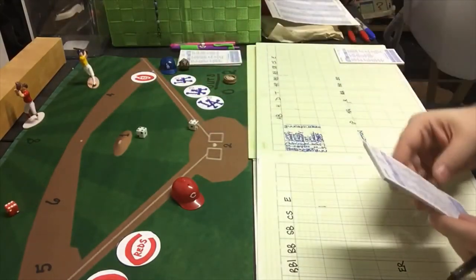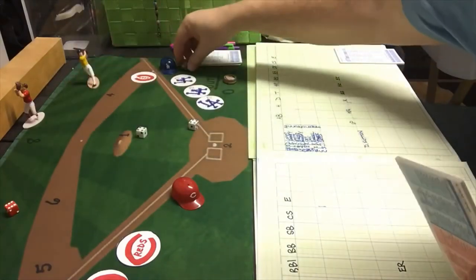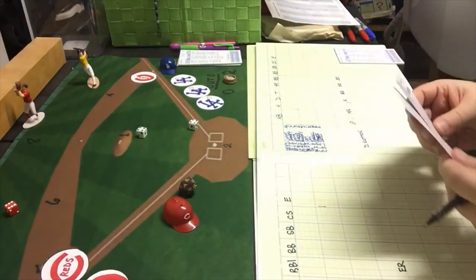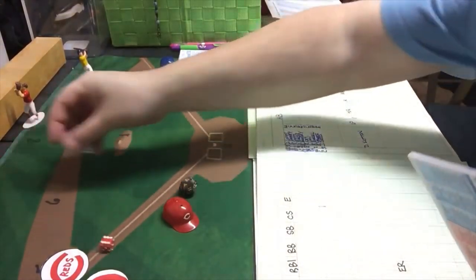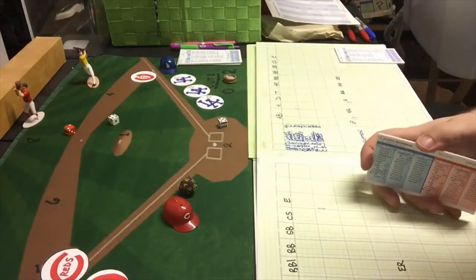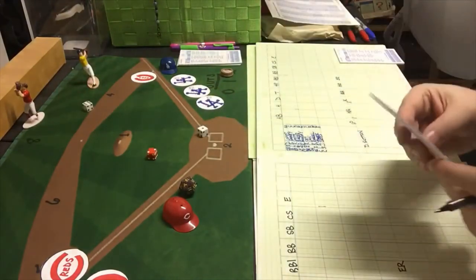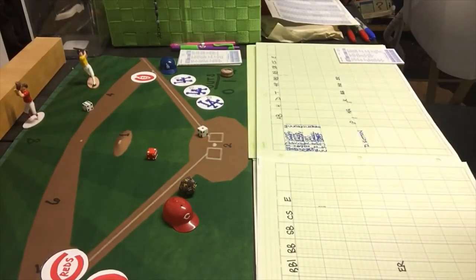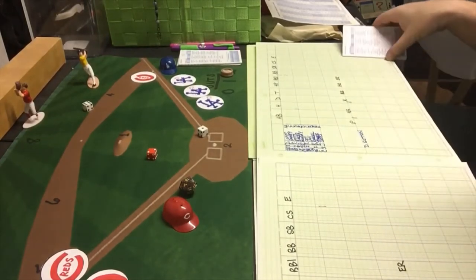Bob Usher gets a 6-8 — that's a single, placing runners at the corners with one out. Lloyd Merriman gets a 2-9, a strikeout — his second this game. Joe Adcock gets a 2-7, a pop out to third. With Merriman and Adcock unable to get the go-ahead run in, the Reds still have no runs. We go to the bottom of the third in a scoreless game.